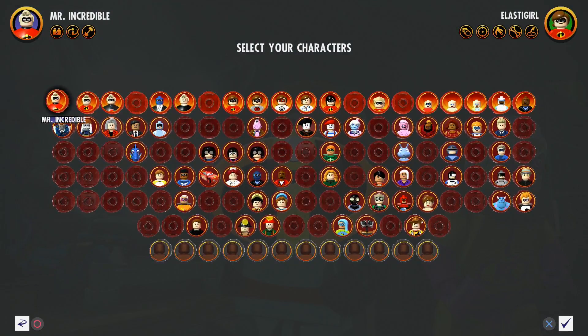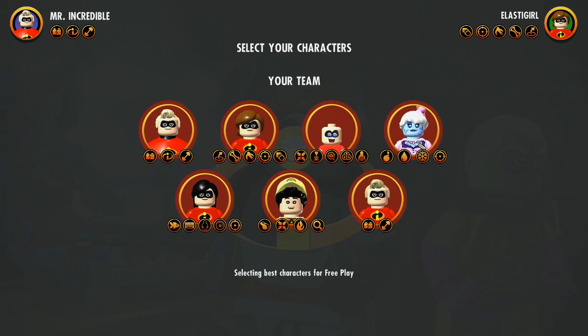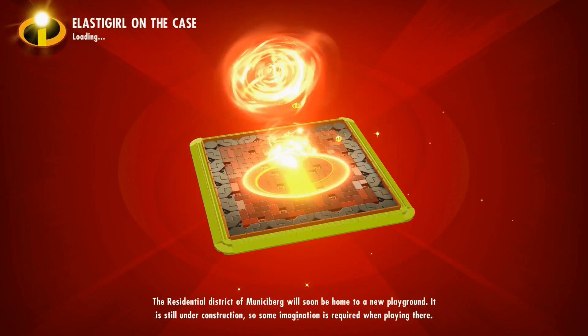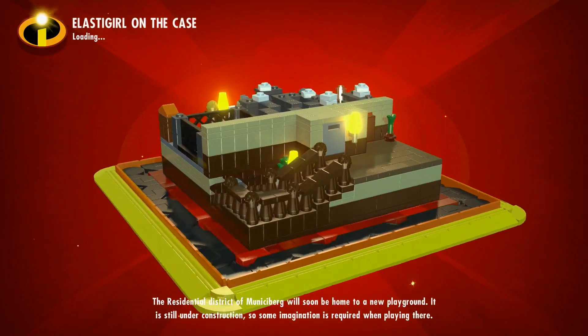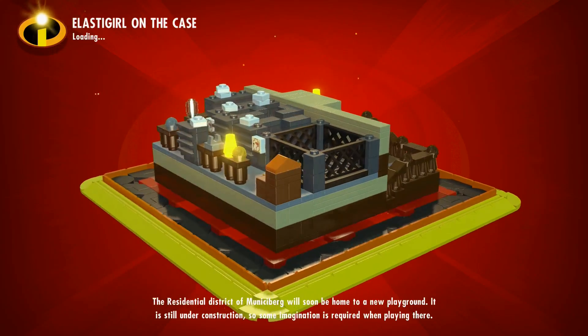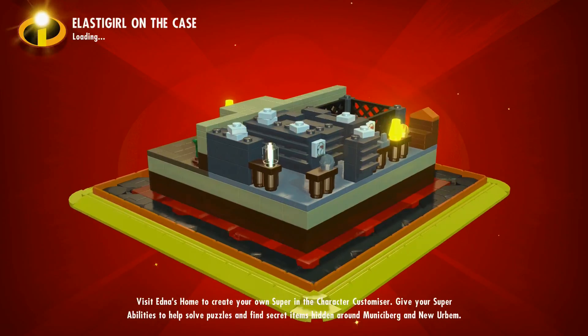Hey guys, today we're doing level 4 of LEGO The Incredibles. This is Elastigirl — I'm gonna cover all the mini kits in this level. This is the one where you investigate Screenslaver's secret hideout base. It's the one with all the garbage in it. I don't know the best way to describe it — it's an apartment with lots of stuff. I guess they're a hoarder. We'll see how it goes, but most of them are in the first section of the level.